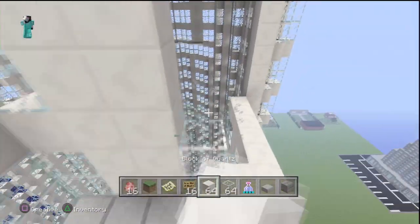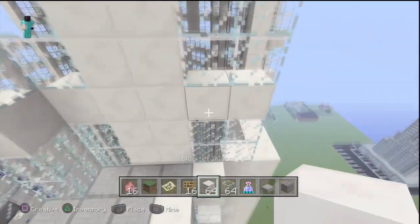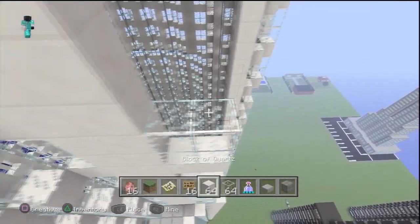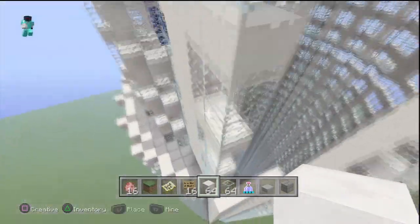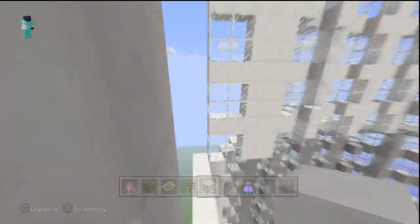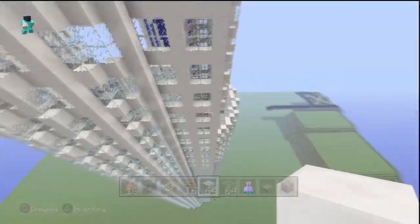Same thing over here — but this time when you're here just add two glass blocks like that, one-two. Build up to the height I've shown you. As you can see, this part is already above the clouds, right at cloud level, and you can obviously tell this is going to be a very tall building. Go to the other side and build the corner piece up to the height as well.